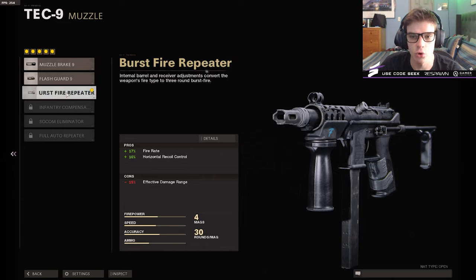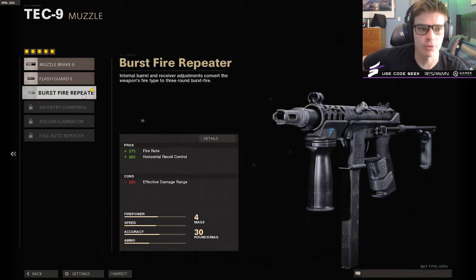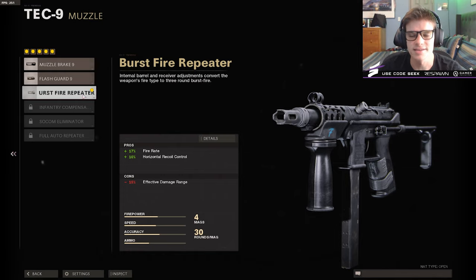I went and unlocked the burst attachment — I was told the burst is the one to go with. Supposedly what I have heard is the Tech 9 is the new meta, the new best SMG in Cold War. That is what I have heard, now whether that is factual or clickbait, I don't know. I'll be the judge of that. We'll give it a go, try it out. I went ahead and unlocked the burst. Let's hop into some SND.